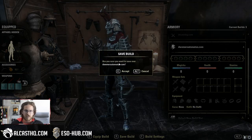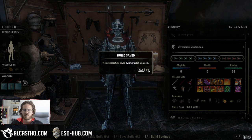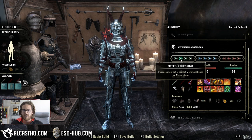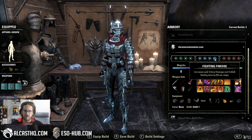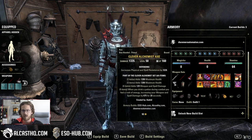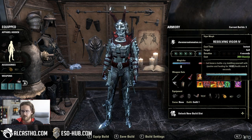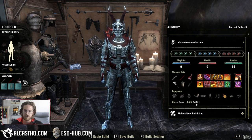Now we can save the build. "Are you sure you want to save over dwemerautomaton.com?" Accept. You have successfully saved dwemerautomaton.com. All my perks here are slotted — the slottable champion point perks, attributes, my weapon. You can actually hover over the items and it shows you what it does, pretty cool, kind of similar to what we do with the Ezohop tooltips. Equipment, curse none, outfit one.